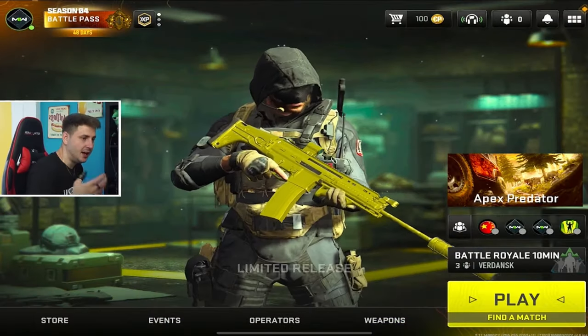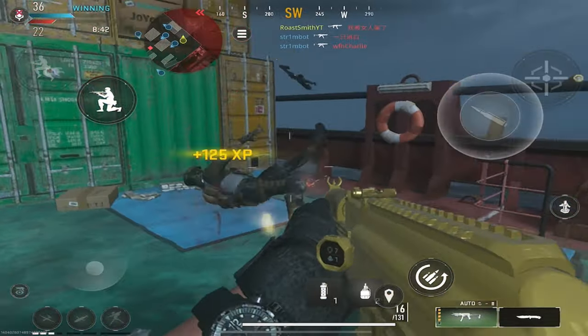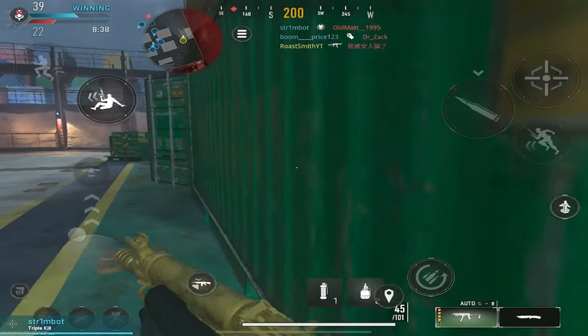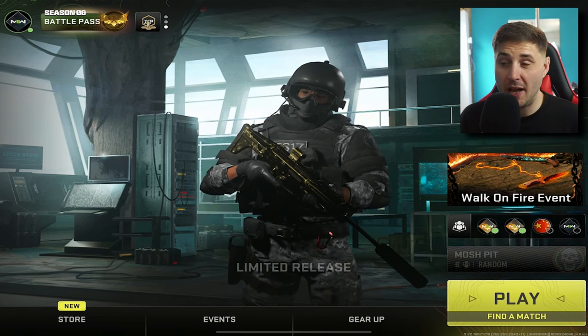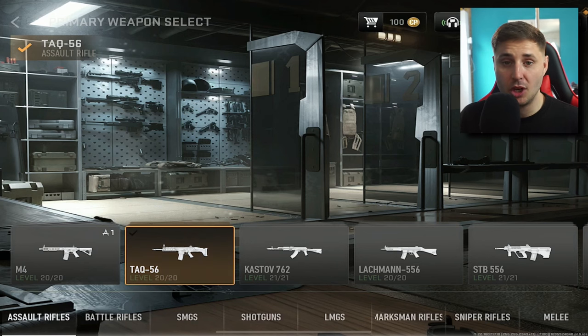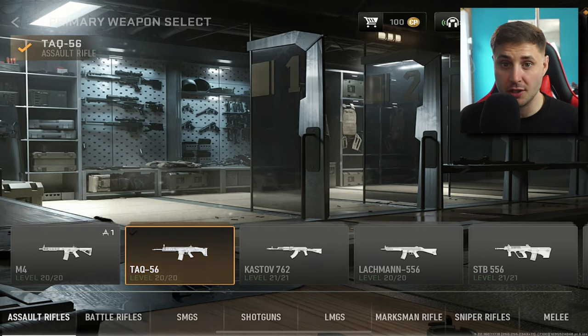Warzone Mobile just had a huge update which is now Season 6 in the game. They added new maps, a field of view slider, and optimised it big time for Android devices. There's a new style lobby screen that looks a lot better, with a brand new Gear Up feature that makes it easier to customise your loadouts and weapons. This lobby screen is possibly the global launch screen as well.